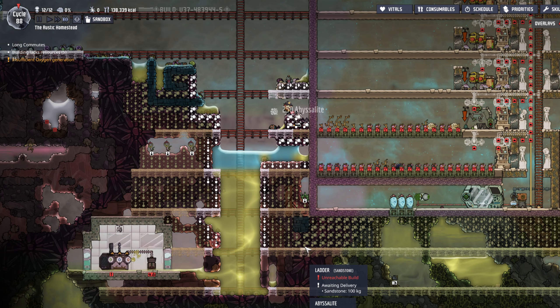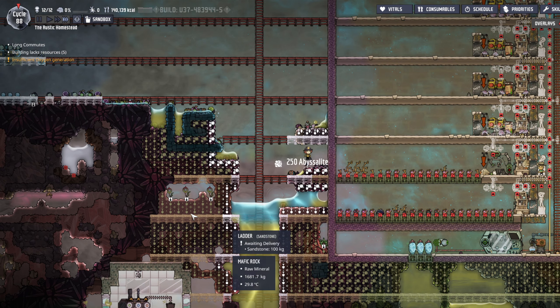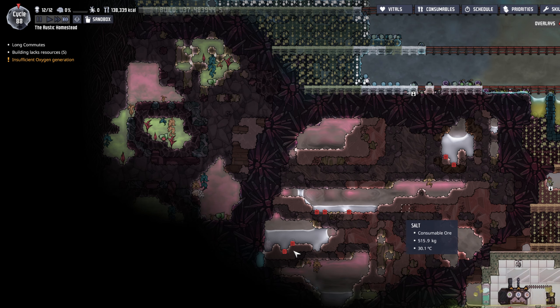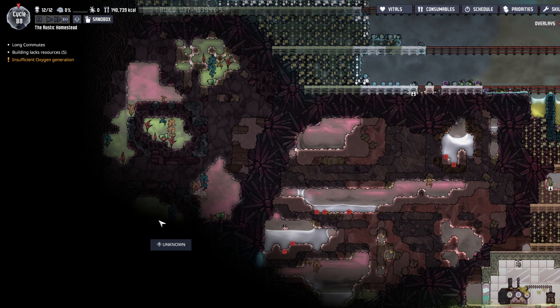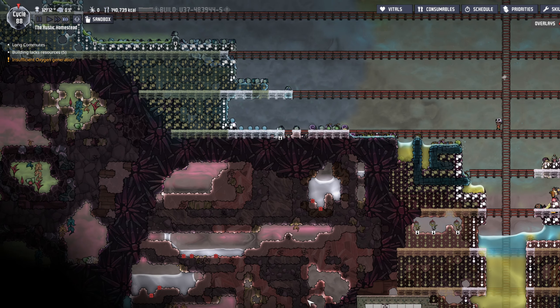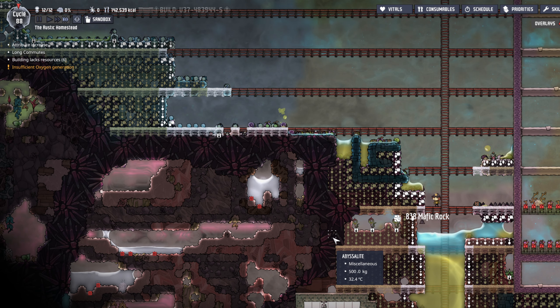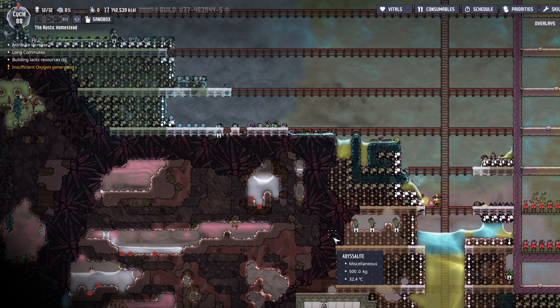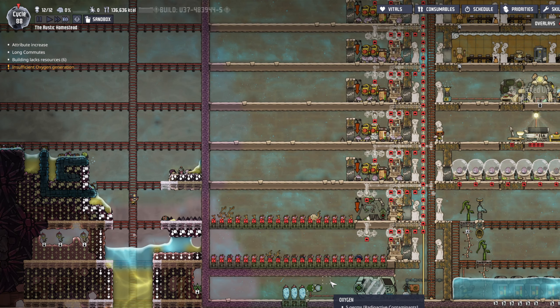We got our diggers and such going strong over here — Nisbet is killing it. Poke shells are a nice source of lime in the mid-game, but they are a pain to keep happy. And then when they lay an egg, they also protect the egg.